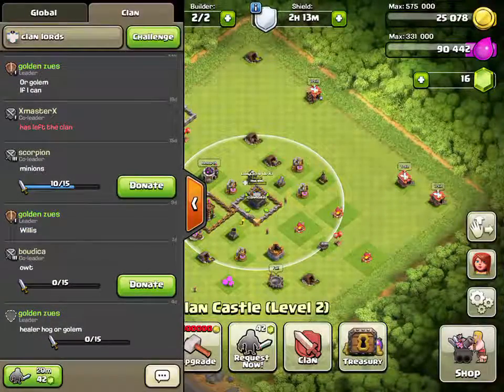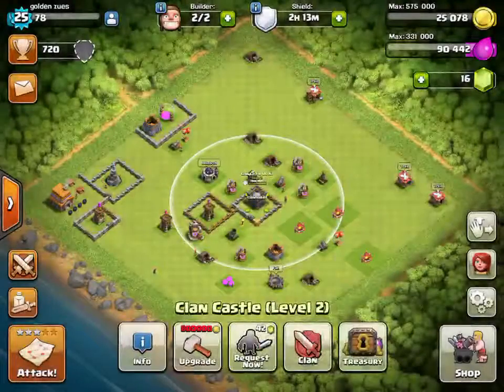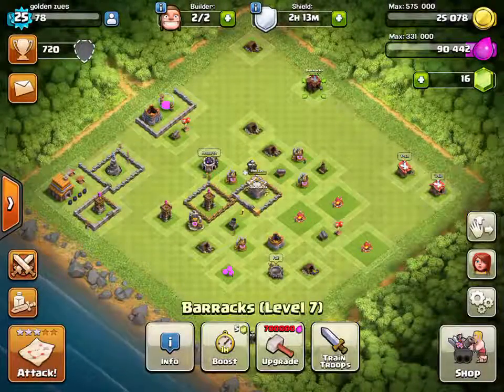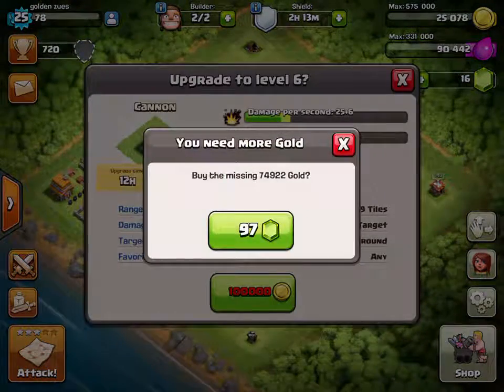You can do things like get wizard towers. You have to upgrade your stuff to get a higher level and make things better.